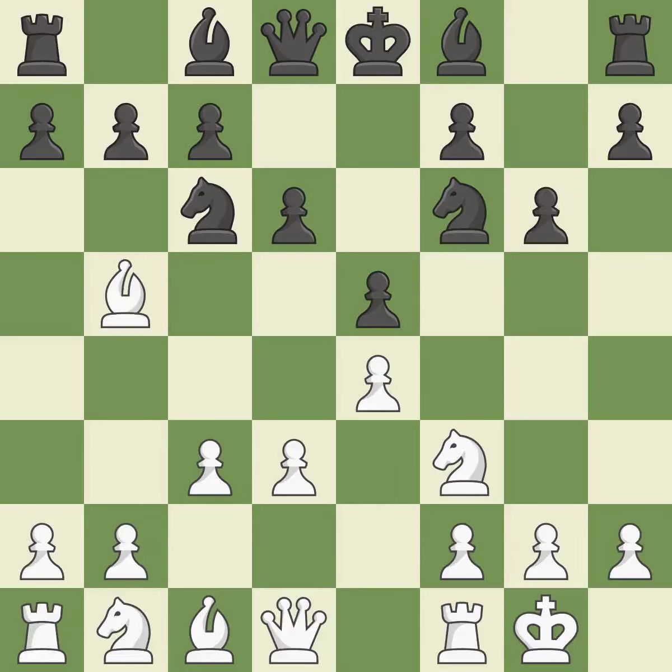Castling gets the king to a safer square out of the center of the board, while also developing a rook. Castling kingside tends to be safer because the king is further from the center. By positioning the bishop on a potent diagonal, this fianchettoes the bishop.